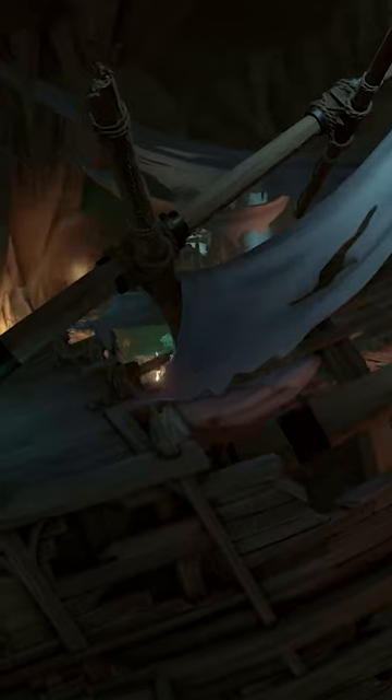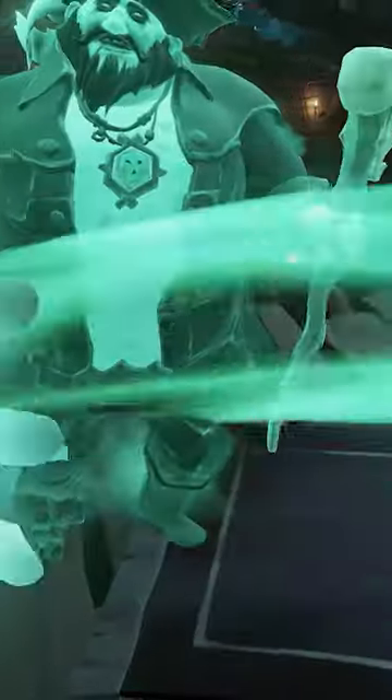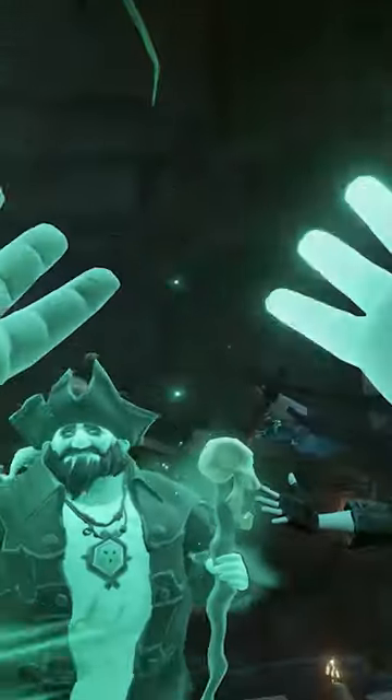The Ghost Curse requires you to be a Pirate Legend and reach level 100 Allegiance with Guardians of Fortune. Once you get that, head over to the new expanded Pirate Legend Hideout, partake in the ceremony, and you will be awarded with the Ghost Curse.